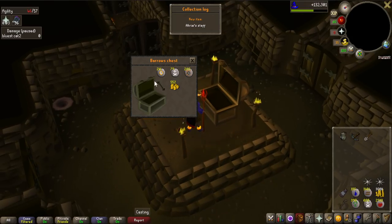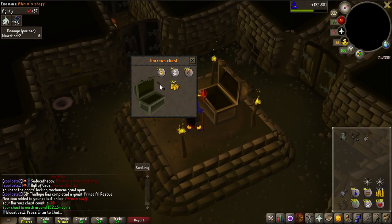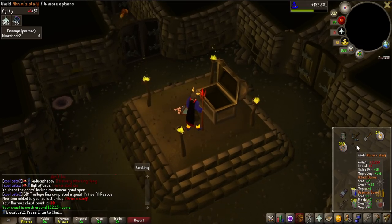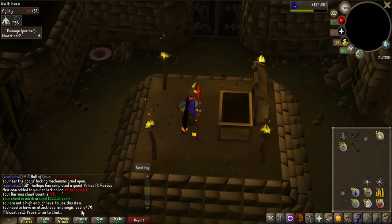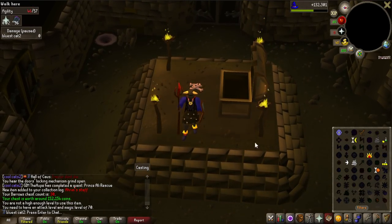That is an Ahrim's item that I don't need. Oh my god, imagine if that was actually the top or the bottom. Is there any use for this staff? Maybe there is actually - I don't know how much better it would be than the Staff of Iban, it has pretty good magic stats, but I can't even equip it. But would that be good with like a Tome of Fire if we could get that? Maybe it would be.